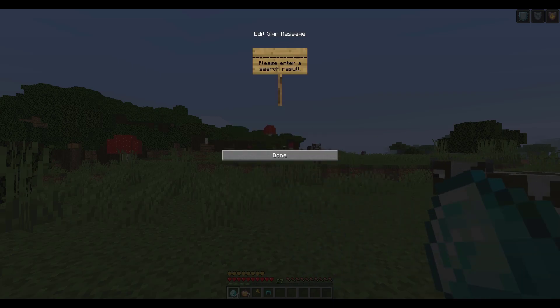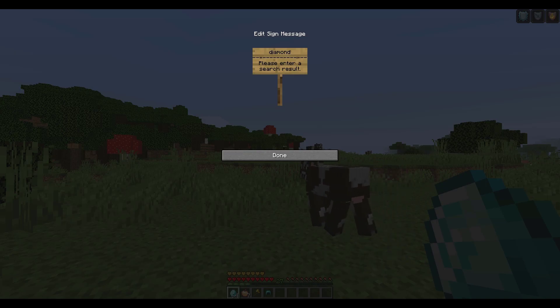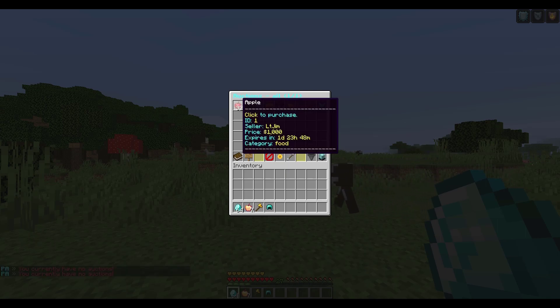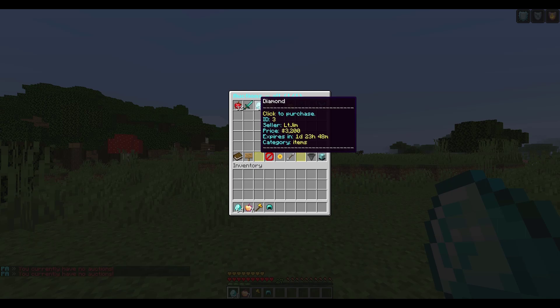If we click the search icon we can actually search for something specific. If I type in 'diamond', anything that has diamond in its name will pop up. We can sort it in a different order, and if we hover over any of them you can see various information and obviously click to purchase it — the seller, the price, when it expires, etc.